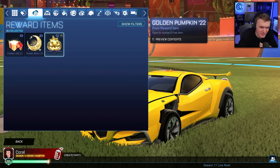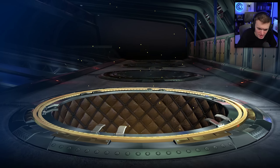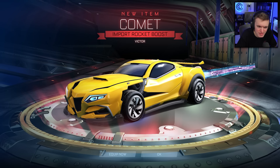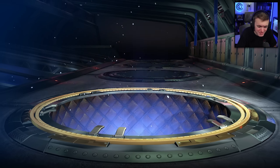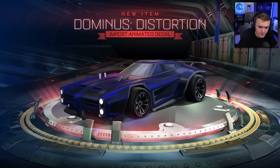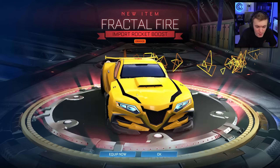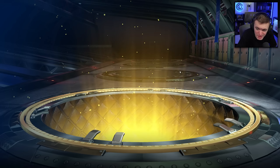Let's do pumpkin — Golden Pumpkin 22. Completely forgot what's in here. Anyone that gets a Black Market at this point I think would be the winner, because a Black Market would beat the painted rares we've gotten. Dominus Distortion — nothing crazy yet, not offensively bad. Another import — Painted Fractal Fire. That's okay, I'd give that specific item like a six out of ten.